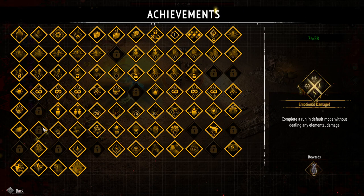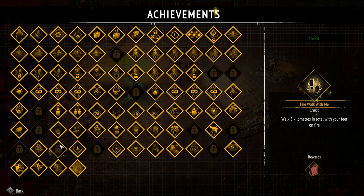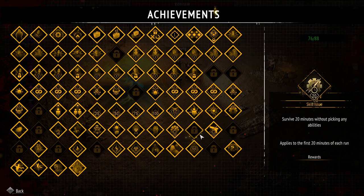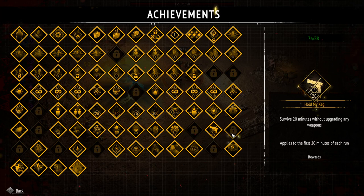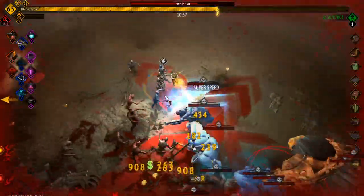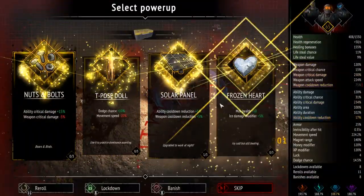Five minutes in via wasteland, complete a run in default mode without dealing any elemental damage — that one seems tough. Complete a solo run in hardcore mode with just 18 liter — okay, I think we should be able to do that. Walk five kilometers with your feet on fire — we need to unlock firewalk before we do that. Deal a million ice damage — that one's gonna take some time. Survive 20 minutes without picking any abilities or upgrading any weapons. We're going to try for the worm hit achievement — get hit by the worm five times and survive.